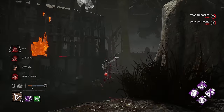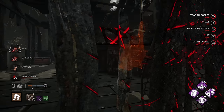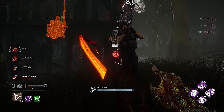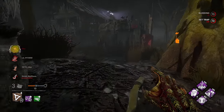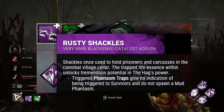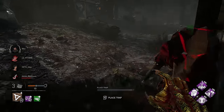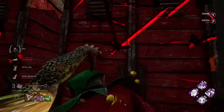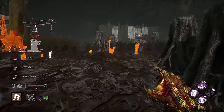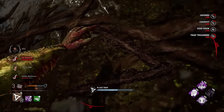This can lead to survivors going into second stage or dying on hook really quickly, especially if survivors are blind from Third Seal. I've noticed this perk makes survivors rush the hooks even if they're injured, because they don't want their teammates going into second stage or dying — and that can lead to some grabs and easy downs if you have traps set up. For the first add-on we got Rusty Shackles — whenever a survivor triggers a trap, they won't get a notification and will never know.